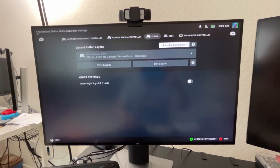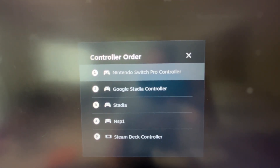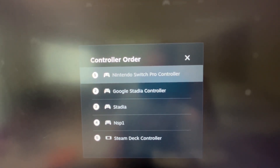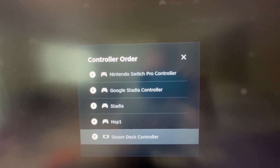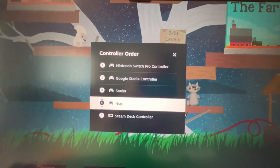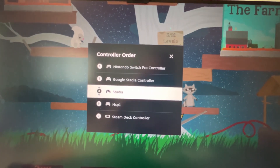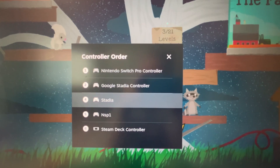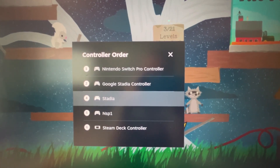For the reorder, you want to set them as one, two, four, and five - and then the Steam Deck controller you have to change to six. So this one has to be five, this one has to be four. You set the external controllers to one, two, four, and five, and the Steam Deck controller to six.